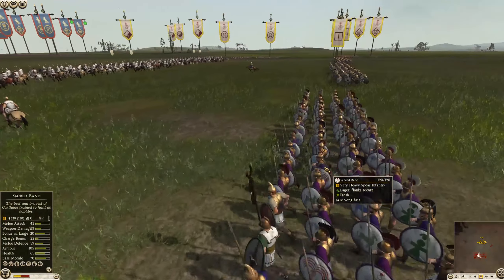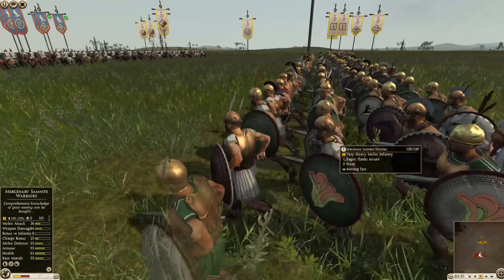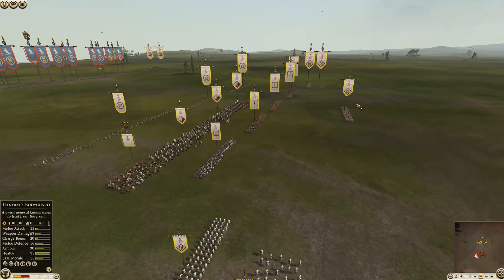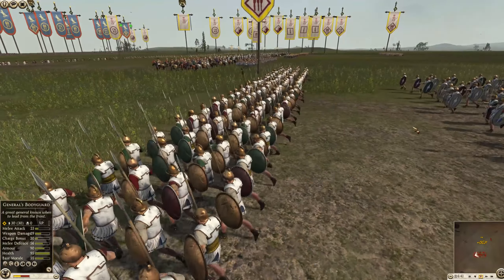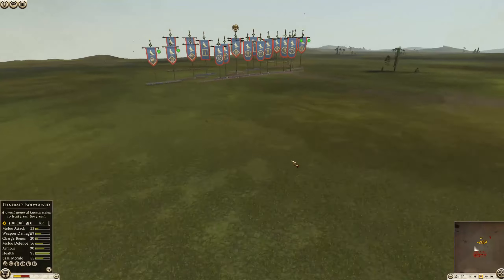In the infantry line, it's quite elite. There are two Sacred Band, one on either flank, and they are sandwiching in the middle three Mercenary Samnite warriors, which are a very tough defensive melee unit. There are three units of Late Libyan Hoplites — one in the rear center and one on either flank — and they are also supported by a Libyan Peltist, which is a nice heavy Peltist.